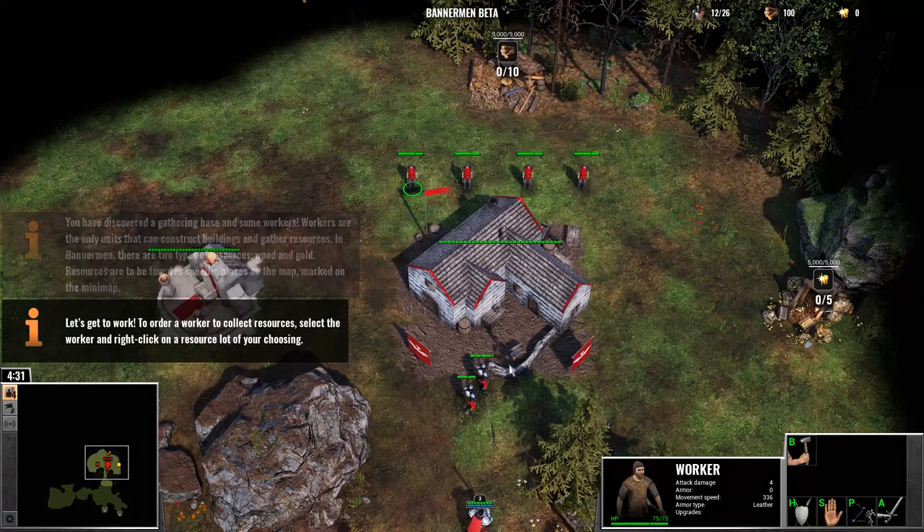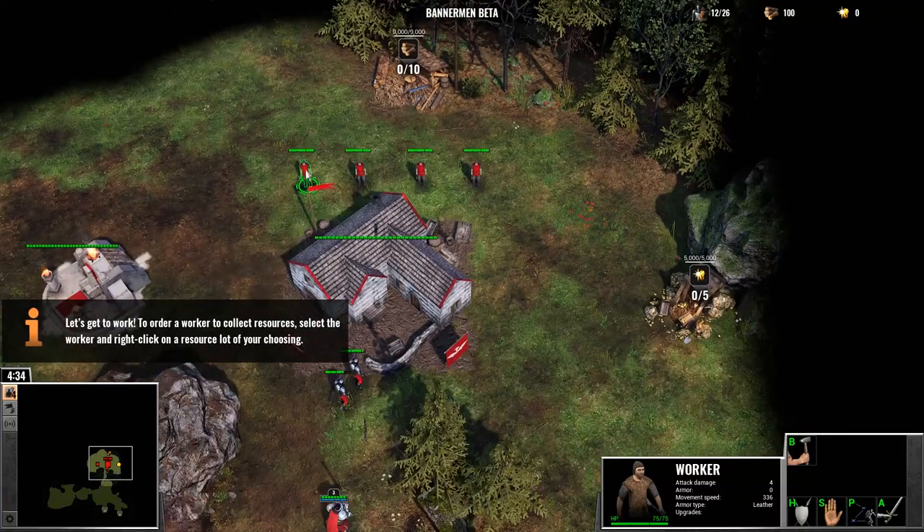Let's get to work. To order a worker to collect resources, select the worker and right click on a resource lot of your choosing.